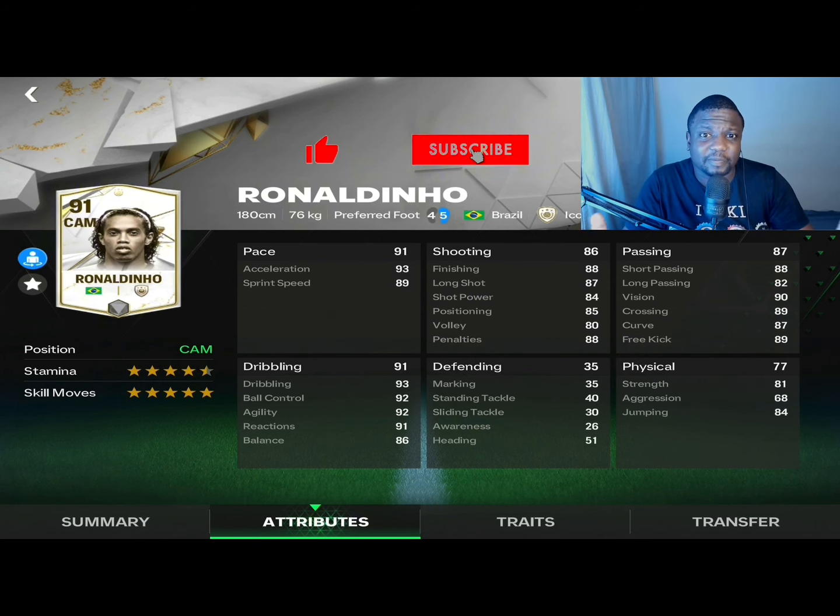What I have here is the 91-rated central attacking midfielder Ronaldinho, five-star skill moves, four-and-a-half stars of stamina which is pretty decent for this card. The card has very decent pace with the overall stat at 91.